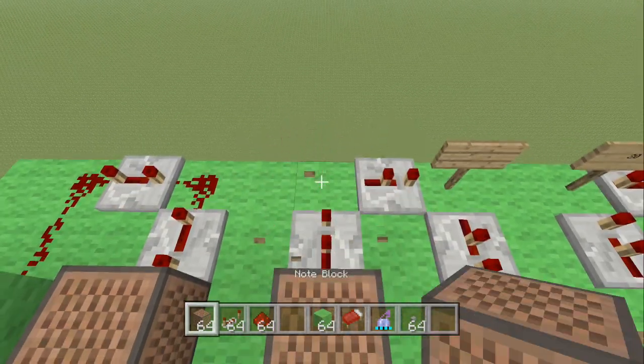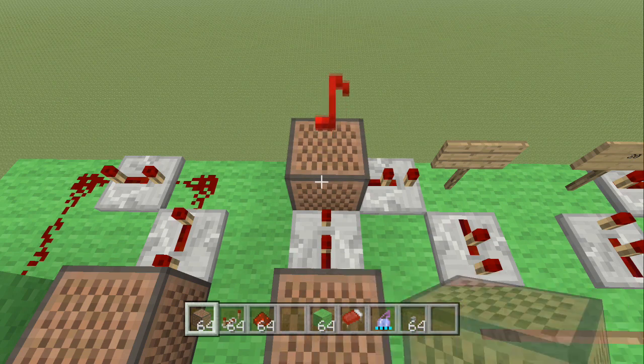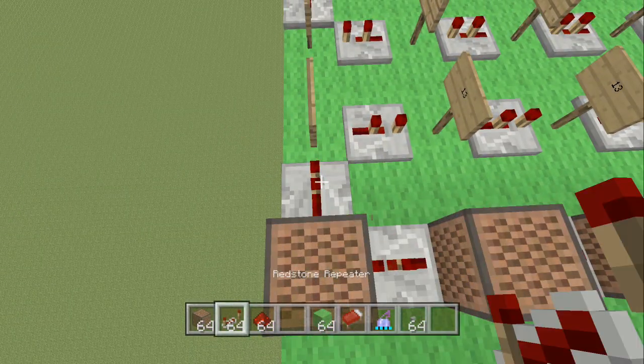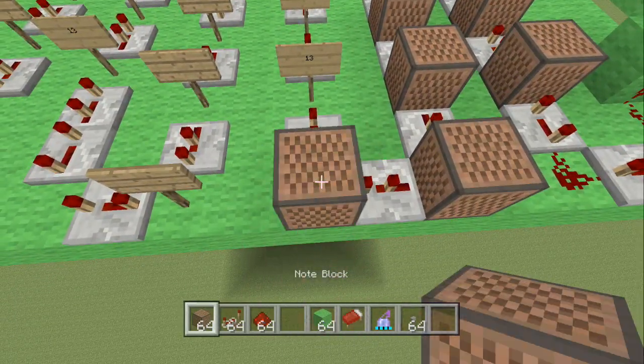Place another note block — this one is hit 22 times. Make a turn, place a redstone repeater clicked once, make another turn, and place a note block — this one is hit 13 times.